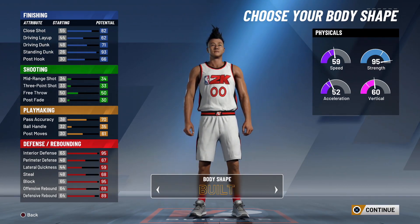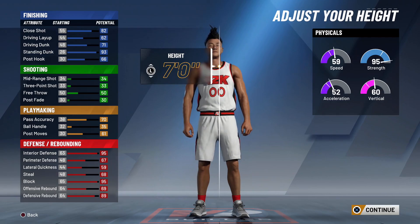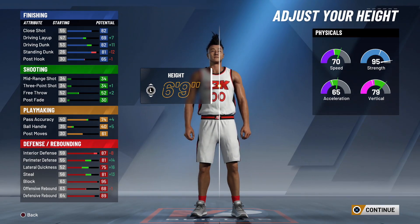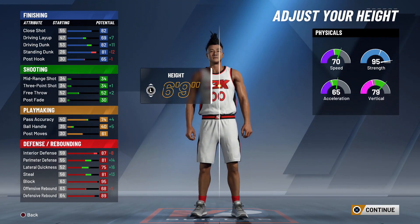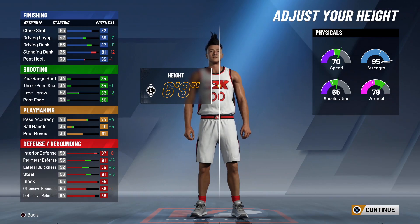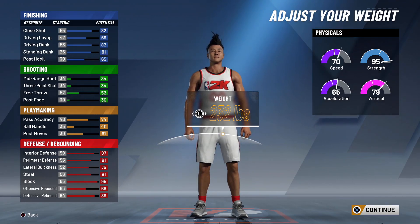Going with 'built' all the way to 69 — you can see how the stats really change. Driving layup is a plus 7, driving dunk is a plus 11, standing dunk goes down slightly. Three-point shot goes down but we don't care about shooting at all. Pass accuracy goes up, ball handle is up. Interior defense went down slightly but perimeter defense went up big time, lateral quickness went up big time, steal went up big time, and his defense still looks absolutely amazing. He's going to be extremely quick — 70 speed, 65 acceleration, 79 vertical, 95 strength.